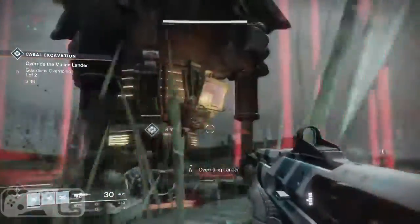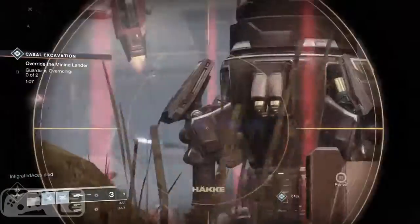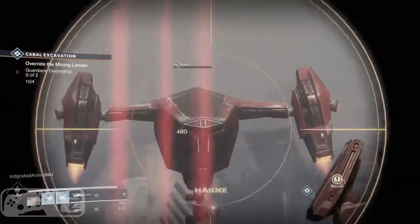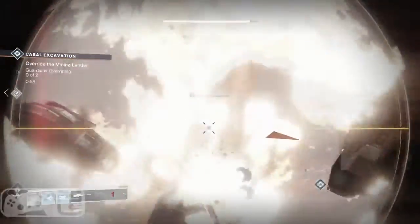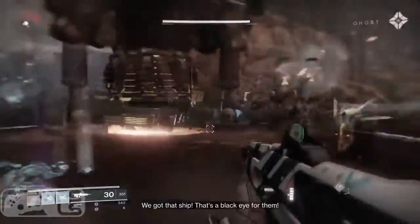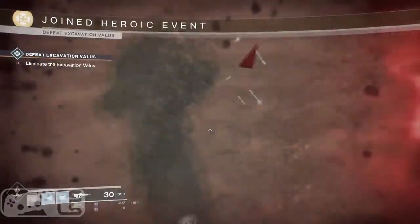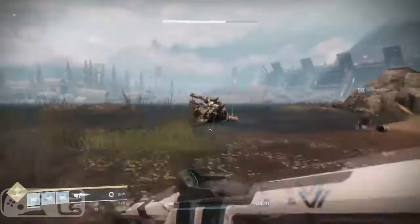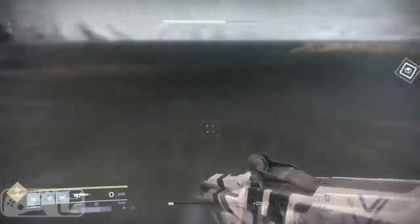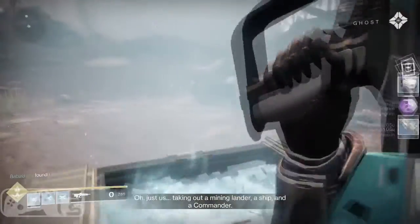Each public event has a heroic modifier that activates when you complete a secret mechanic. For example, in this public event you have to destroy a Cabal ship called a Thresher. Once destroyed, the heroic mode becomes active. You should definitely take an interest in completing the heroic versions because it gives you a hell of a lot more loot. After this Guardian destroyed the Thresher, the heroic modifier became active, and his objective changed — he had to defeat an Excavation Vallas, this big bullet sponge right here. This Guardian bags himself a legendary Engram, some rare gear, plus the public event chest.